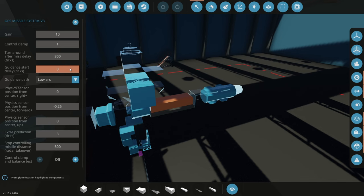'Guidance Start Delay' is how long after receiving coordinates — which should coincide with launch — before the missile starts guiding. Increase this if you want the missile to fly straight briefly before engaging guidance. Note this timer starts when coordinates are received, so if you don't want it to start before launch, enable the transceiver sending coordinates only at the moment of launch. 'Guidance Path' controls whether the missile makes a parabolic arc toward the target. For aerial targets, use direct or low arc; for ground targets, artillery-style, or ballistic-style shots, use a higher arc.